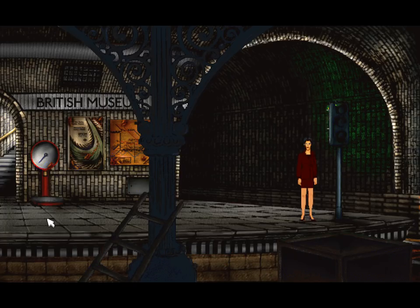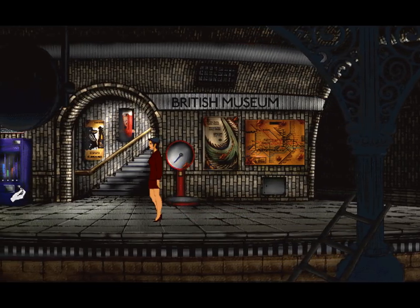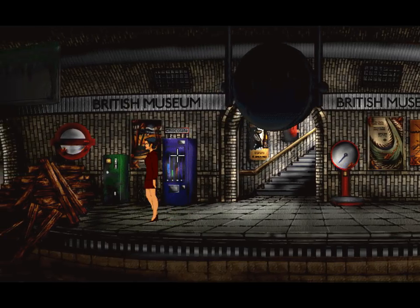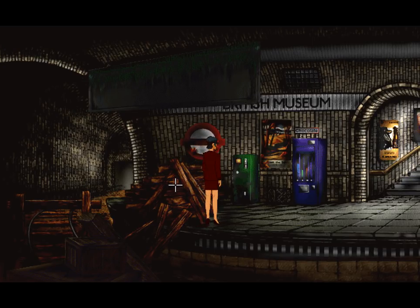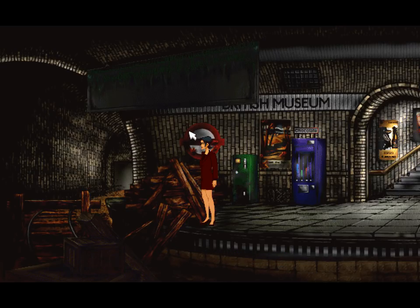Let's go over here and have a look in this direction. We shall have a look at this machine that will dispense chocolate — we quite want some chocolate. There's also a way down there and a lot of wood. A pile of old railway sleepers was blocking the platform. I'd probably break my neck if I climbed over the sleepers — or worse, a heel. Let's keep looking around. There's a poster here.